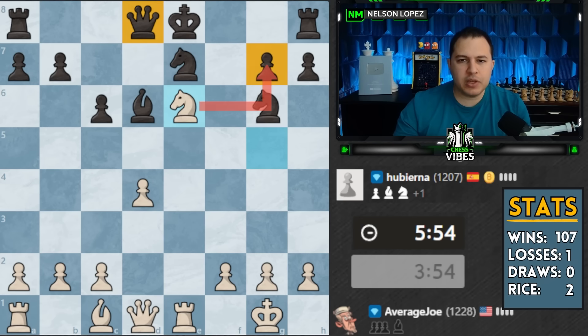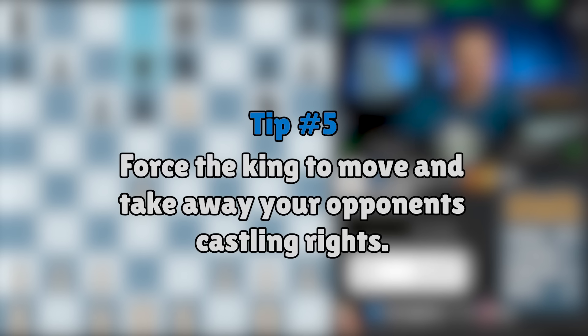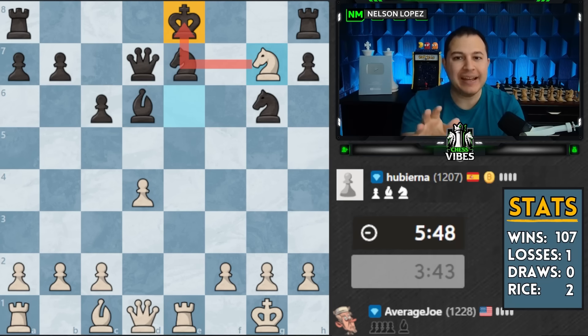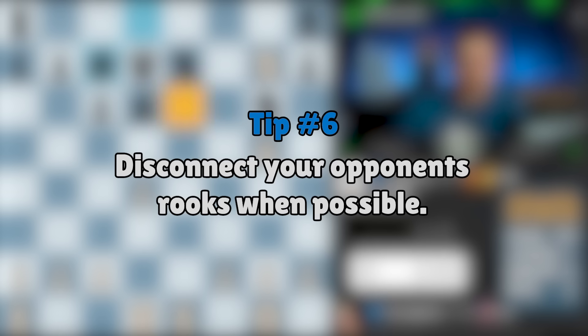Black has a problem: you've got two weaknesses and you can't really defend both of them. Obviously you have to save the queen, and now I think I will jump in and take the pawn. The important thing here - another key point - is I'm not just taking a pawn. What I'm actually doing is forcing the king to move, which means they cannot castle for the rest of the game. That is much more valuable than just taking a pawn. A pawn is cool, but I need more than that - I need the king to not be able to castle.